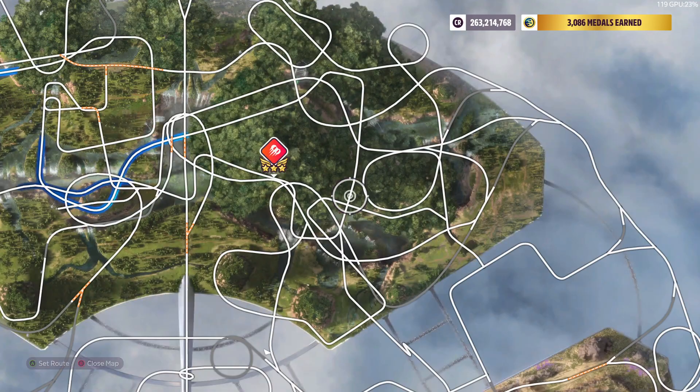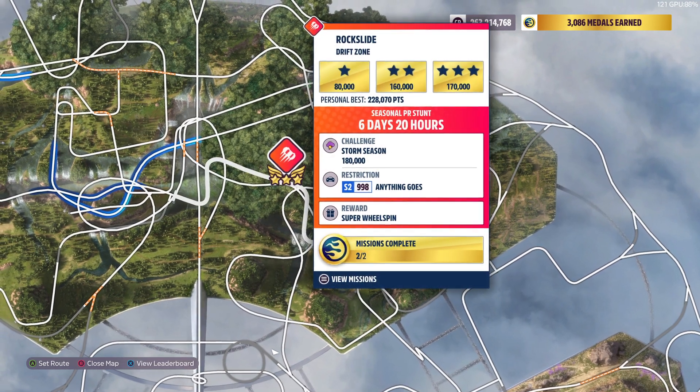Now that we are here at the Hot Wheels park, I'm going to go to this drift zone right here — Rock Slide. You can use any S2 car and you have to get 180,000 drift points.